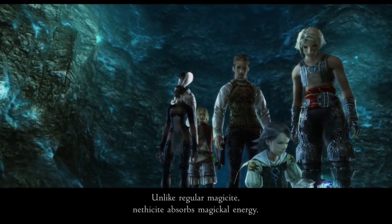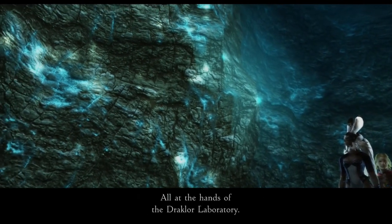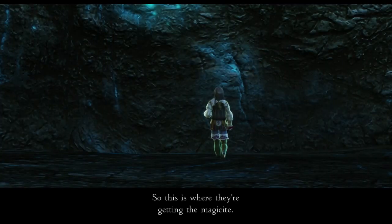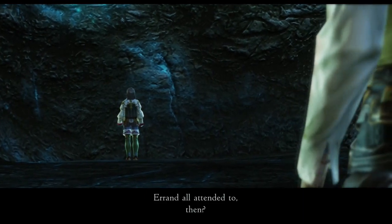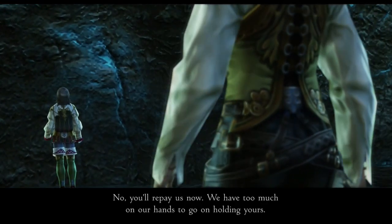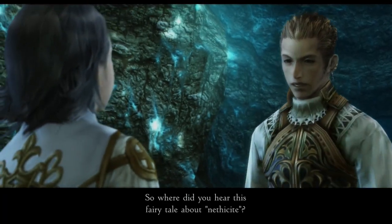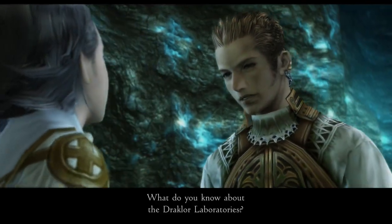Nethicite absorbs magical energy. We just found manufactured Nethicite in the cave. Nethicite is a stone that will absorb magic from its surroundings — it negates the magic in the area. So like, if you have Nethicite, no one can do anything magical around you. It's not like a huge island-sized chunk or anything — this is just a little piece, so it doesn't affect that much.